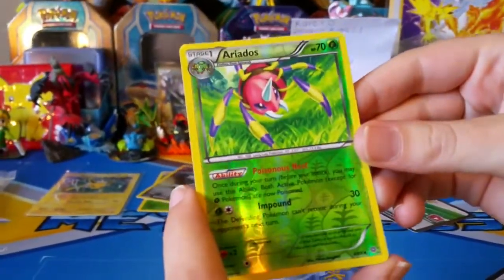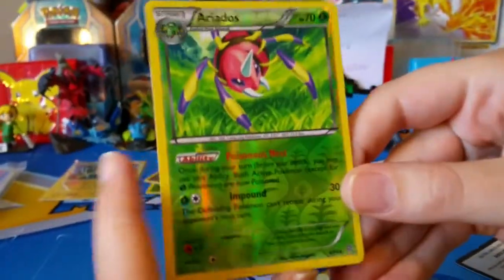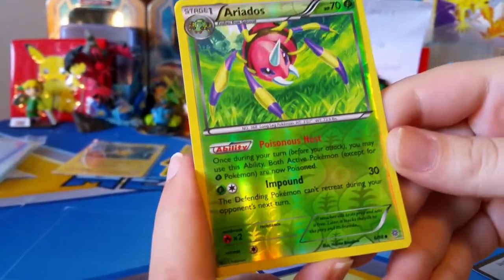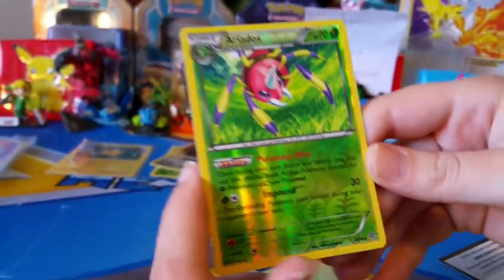Oh, Arianos - that's a good card. Read that. Ability - the ability is... Poisonous Nest. Once during your turn, before your attack, you may use this ability. Both active Pokemon, except for Grass Pokemon, are now poisoned. Pretty cool, huh? Weird.